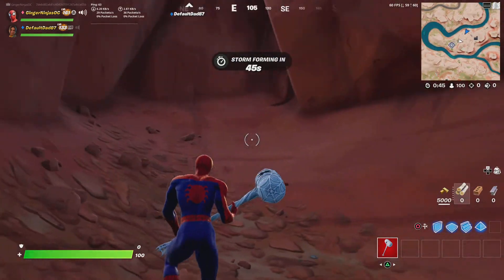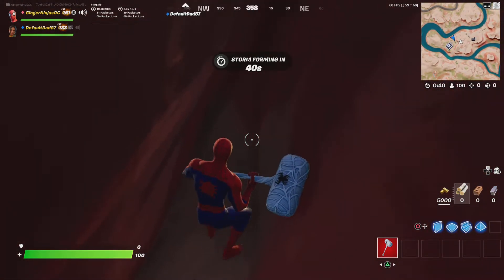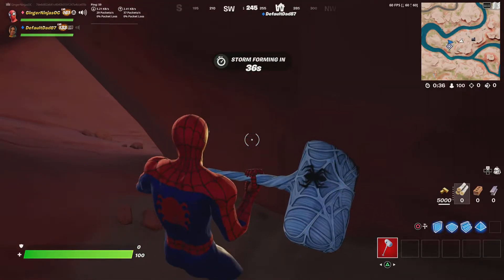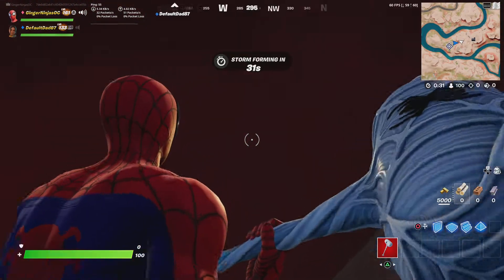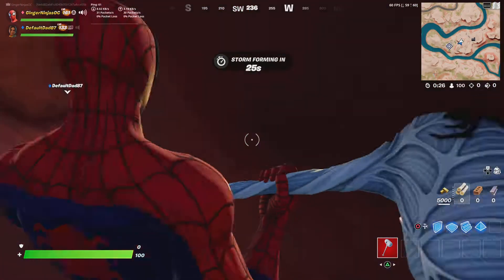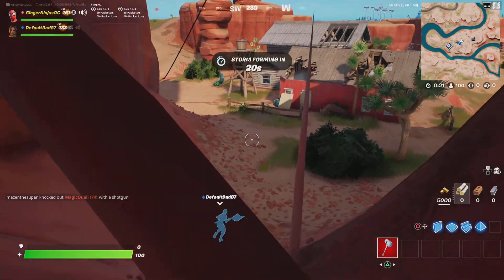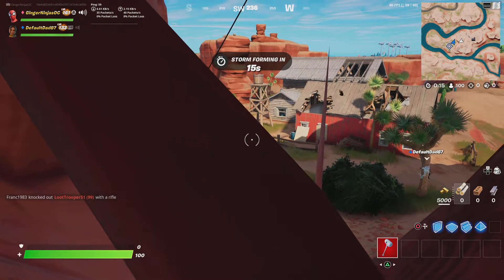What you want to do is actually really simple — you just got to jump back here. And if you also crouch a little, you can go even further. Then if you turn your camera angle just right... oh wait, there it is. Yep, you can see outside there. So you can just sit in here and watch people if you want.